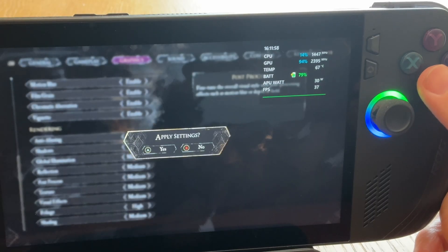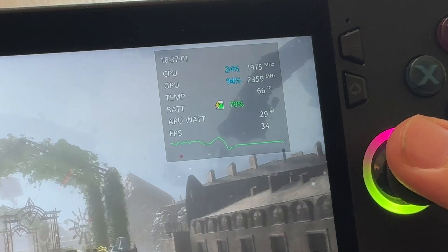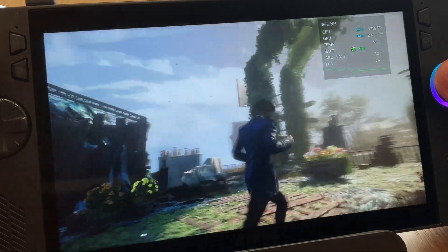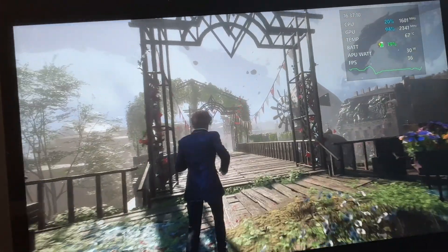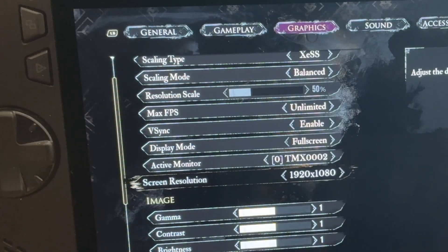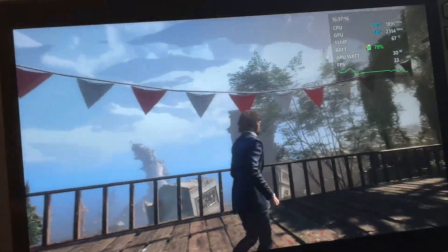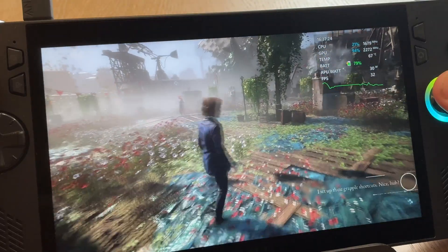Let's press A to apply changes and now we can see that with these tweaks we've already gained around 10 fps, and even though some parts will still dip into the low 30s, we are still above the 30 fps mark. As mentioned, if you do want more fps you can try setting more graphics options from medium to low or dropping from 1080p to 900 or 720, but for me I do want to prioritize graphical fidelity as this game is beautiful to look at. Now we can squeeze more fps out of the game, and I'll show you how.